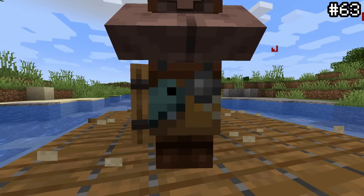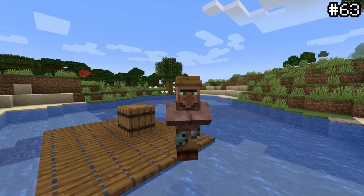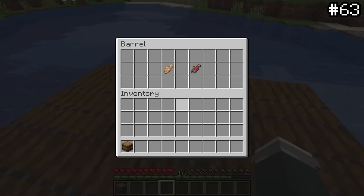The fish texture on a fisherman villager is in fact a reference to the long-forgotten fish texture in older versions of the game. This texture was replaced by cod and salmon but lives on in the fisherman's clothes.